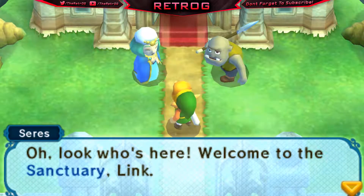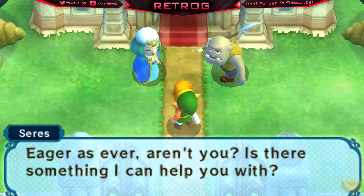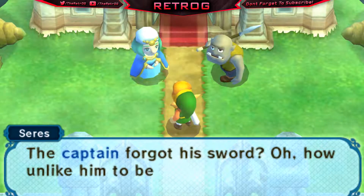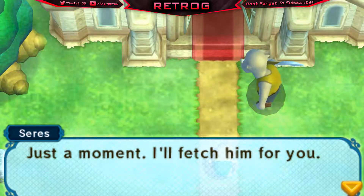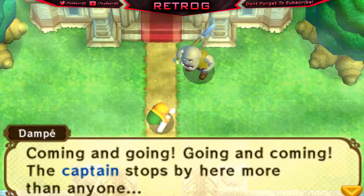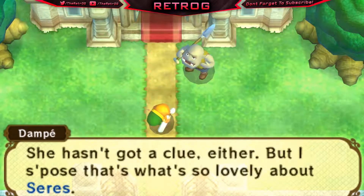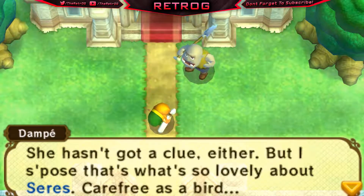Let's see — oh, look who's here. 'Welcome to the sanctuary, Link — eager as ever, aren't you? Is there something I can help you with?' 'Yes, I'm here to deliver this sword — just the errand boy.' 'I see you're looking for the captain — you're at the right place, he's come to see my father. The captain forgot his sword.' 'How unlike him, that's so careless.' This character, Dampy, comments that the captain stops by here more than anyone — thinks he just wants to see Cerise. 'She hasn't got a clue either, but that's what's so lovely about Cerise — carefree as a bird. But old Dampy sees more than people think.'